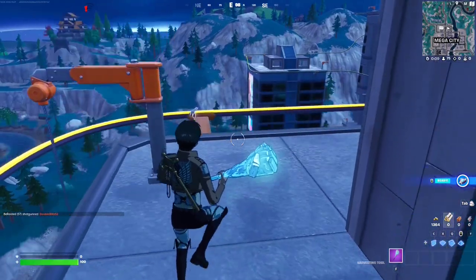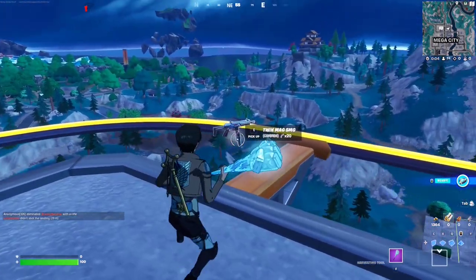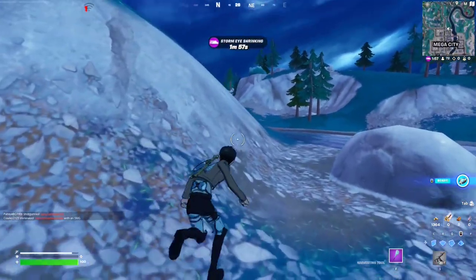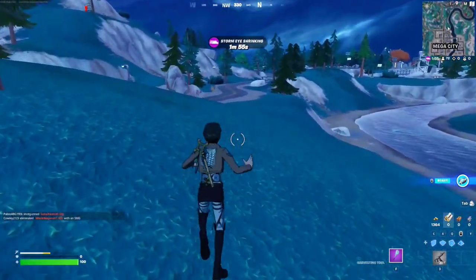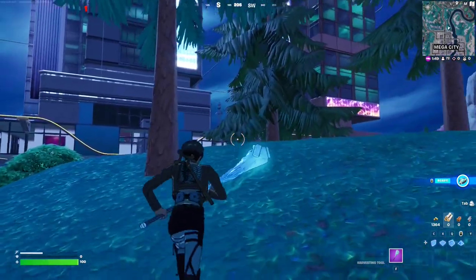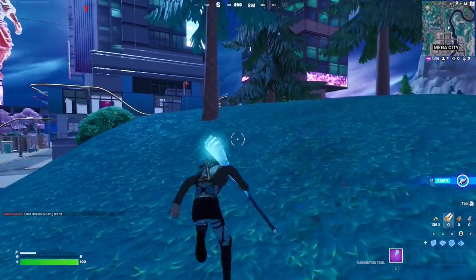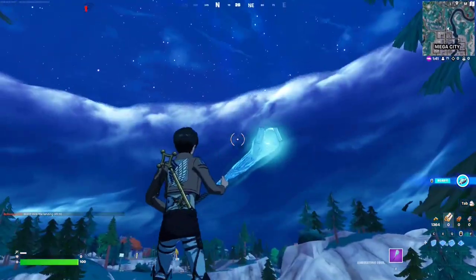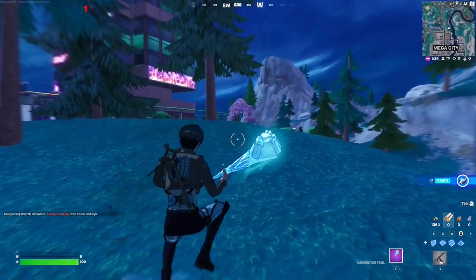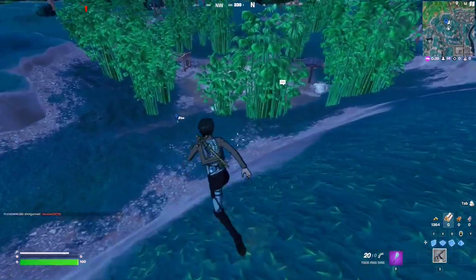For this week's seasonal quest, you have to collect an item or weapon while sliding. Drop an item on the ground, then run, hold left shift to slide toward it, and spam E to pick it up while sliding. That's the basic idea — just do that and that should complete the quest.